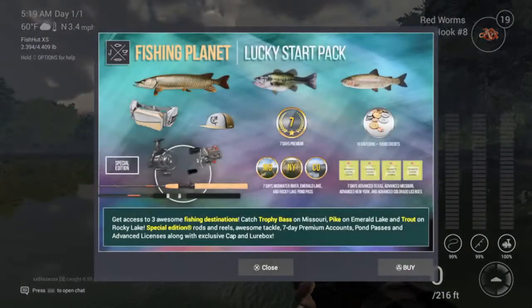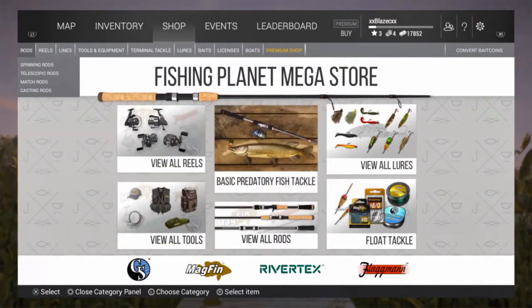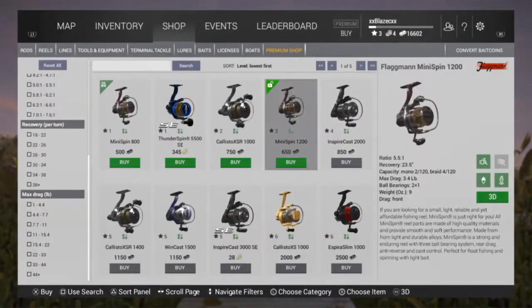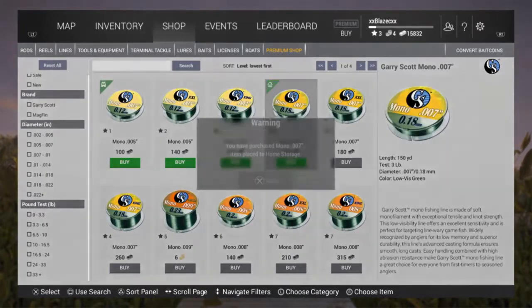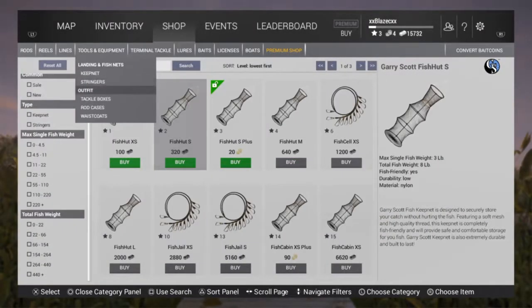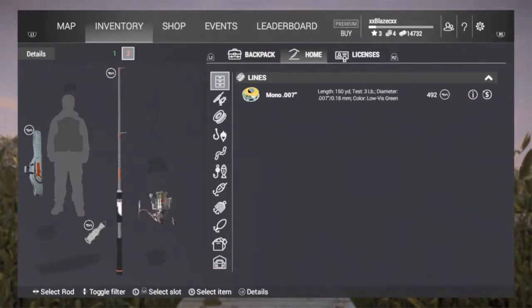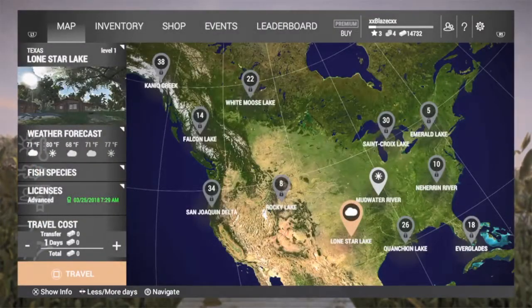When you level to 3, you're going to go home no matter if your fish hut is full or not. You're going to go to the shop, go to spinning rods, purchase the value spin, then go to reels and purchase the reel you need. Go to baits, purchase the bait you need and the string that corresponds with it. Go over to your bait and purchase the silver spoon. Under tools and equipment, purchase a rod case, equip your new rod, equip your new reel, fill it up with string, equip your new casting spoon, then go back to Texas.